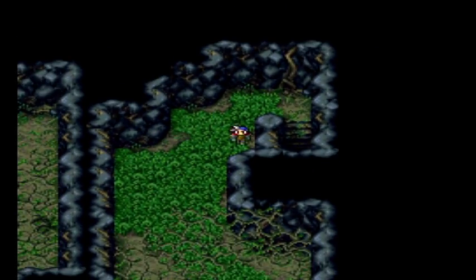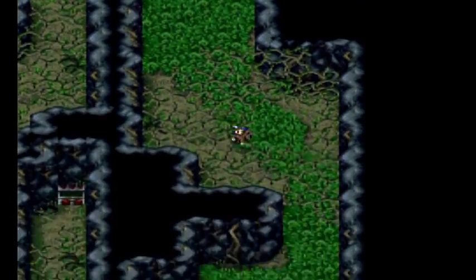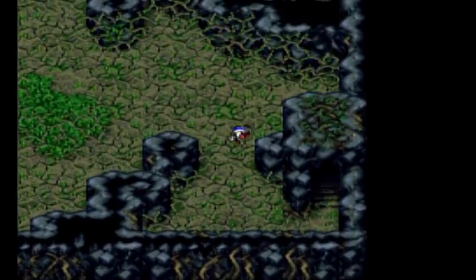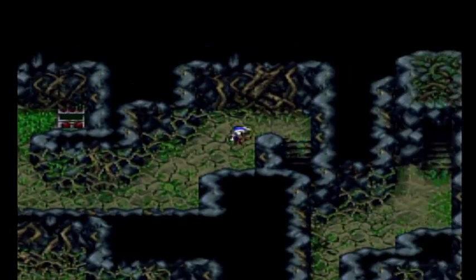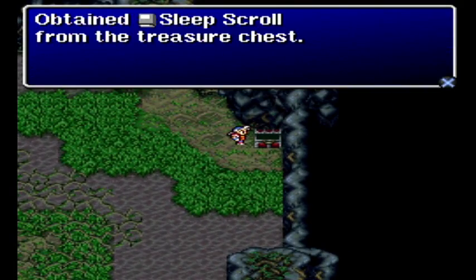Honestly, it wouldn't be so bad if I wasn't having encounters literally every 10 or 15 steps. Let me just start running for a minute here until I get to where I want to go. Pass the chest, try to hurry as fast as we can. Down here — sleep scroll.